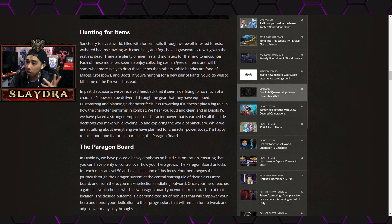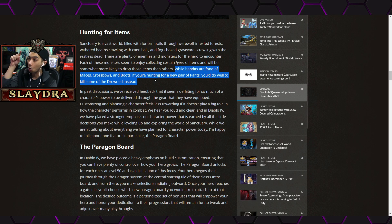They talk about the hunt for items — bandits are fond of maces, crossbows, and boots, and if you're hunting for pants you'd do well to kill monsters of each type. So certain mob types will have a higher chance to drop certain items. I like this idea versus having an item that only drops from one specific boss, which gets boring to farm repeatedly. This way your chances are higher from certain enemies but you can still farm multiple areas.